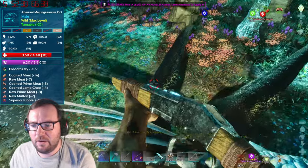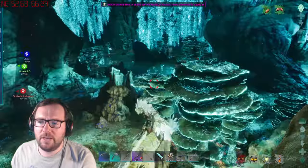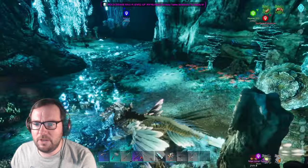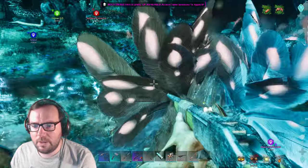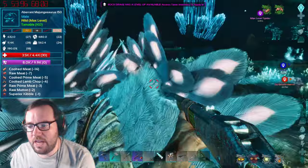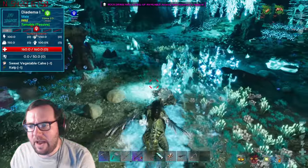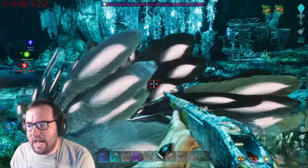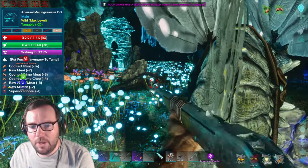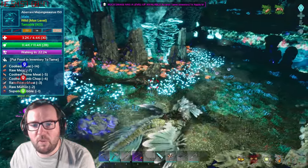Don't you dare run away from me! Turn around, Rock Drake. At least they separated. Get out the way - which one are you? You're the 50, so you're the max level - you're the one we want. I'd rather you not be in the water. This was not part of the agenda. Please Mr. Majungasaurus, get out of the water. And down he goes, awesome! I can't believe it - a max level Majungasaurus. 30 points into health, that doesn't seem too bad.